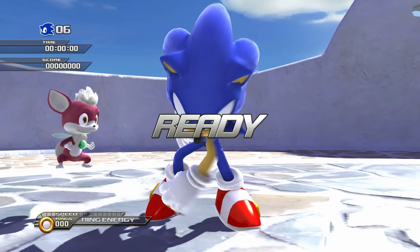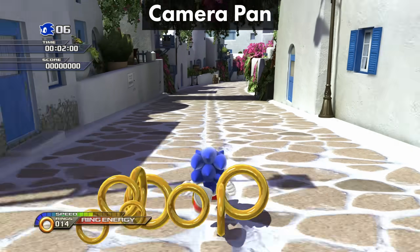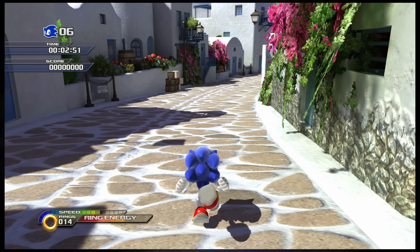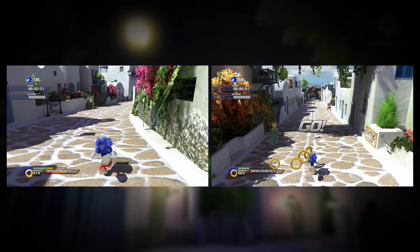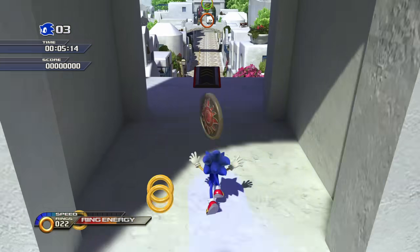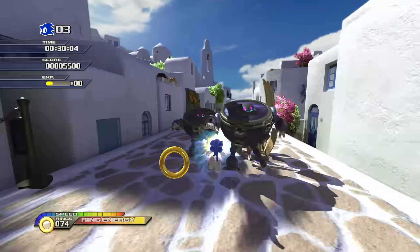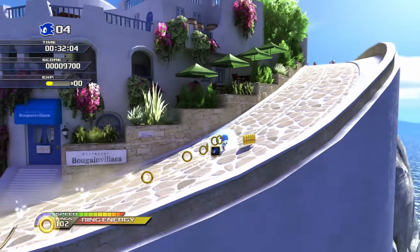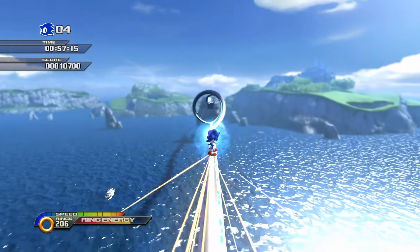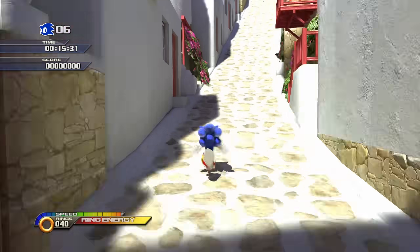As Sonic starts to break off into a run, the camera slowly pans closer and lower to him. This not only sells you the initial acceleration, but it lets you see more of what's coming ahead. Sonic's position in relation to the camera is constantly being changed, and it will vary a lot depending on what the developers want us to look out for. If we want speed, Sonic is gonna hang back — but if we need to pay attention, like in turns or to show off some good scenery, the camera will guide us. It feels like a drone trying to keep up with the guy.